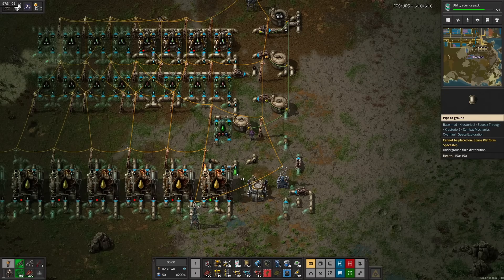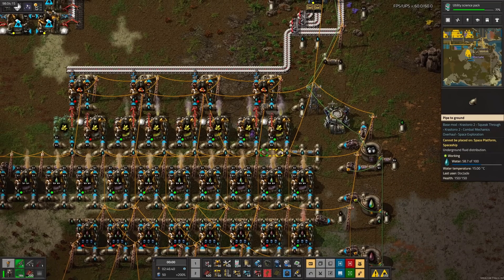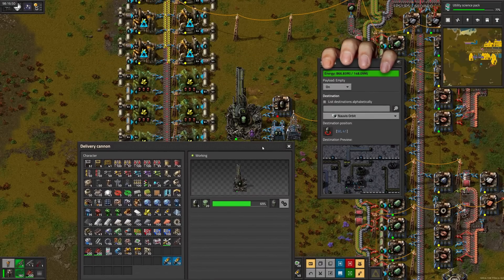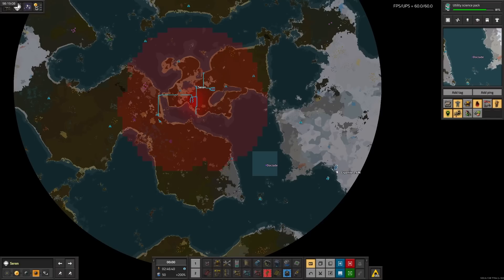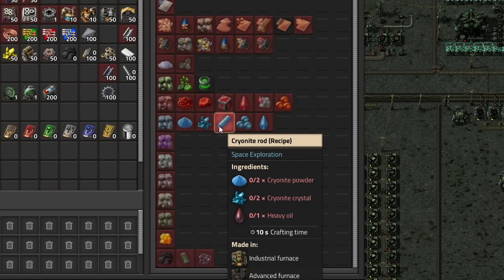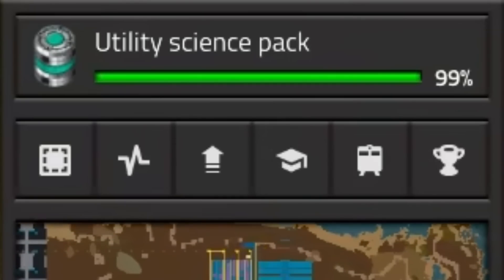After fixing sulfuric acid production, once again space science is out of belts, which is out of lube. Still waiting on utility science to finish researching, but seeing cryonite rods immediately made me forget about heat shielding. Cryonite is on Sarin, but since we're struggling to make cargo rockets at the moment, we'll have to ship it back with a delivery cannon instead of using the silo there. I'm pretty sure we only need the rods. I'll hitch a ride back to Navis on the Ingot Express utility science pack.